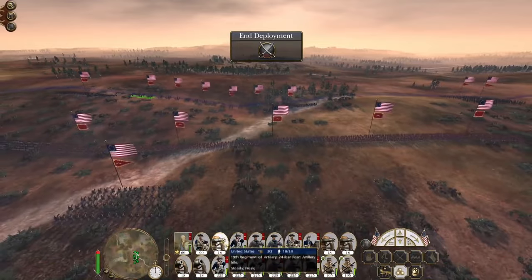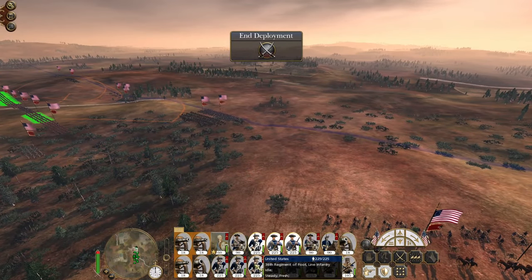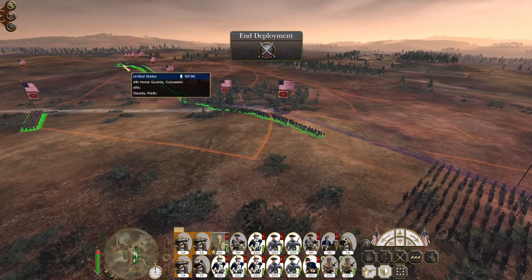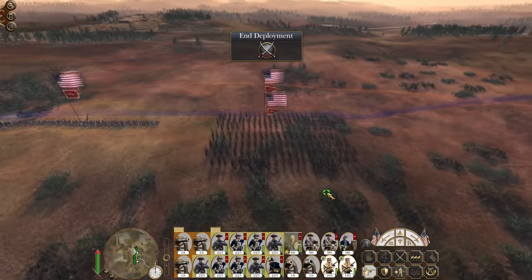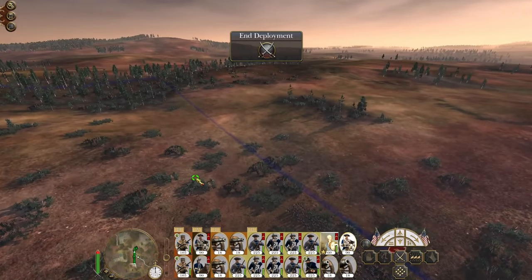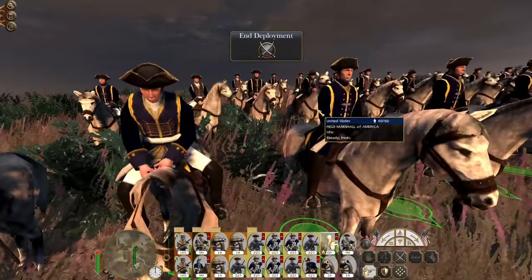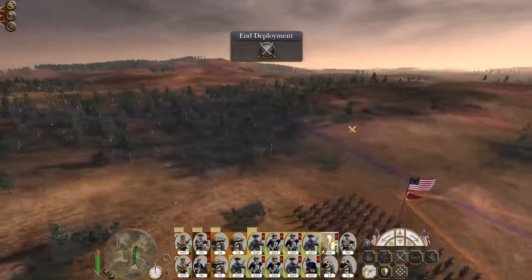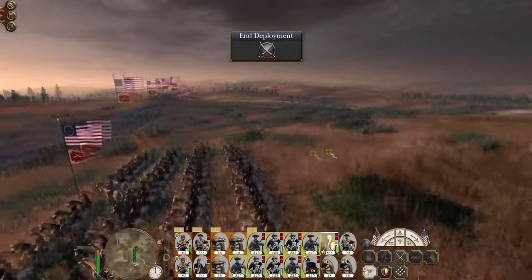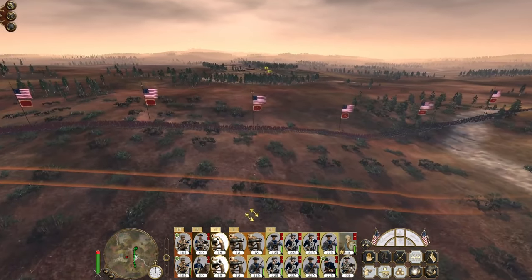The bulk of the enemy force — bulk in air quotes because they are not very large — they have a lot of just regular melee infantry and I don't think it's going to cause us too many problems. Keep my long rifles together, split the cav, and let's make sure we have a look at our Field Marshal of America. Let's drop some howitzers and get cracking.